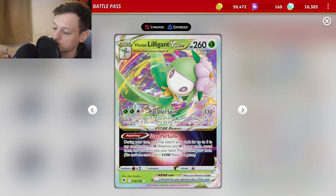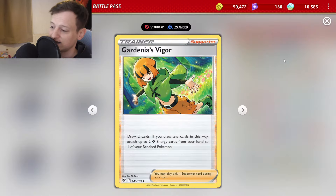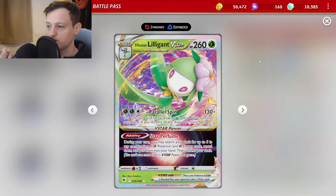Lilligant V-Star also has the V-Star Power Star Perfume which lets you search for any combination of grass Pokemon and grass energy — you pick five of them — and this synergizes really well with Gardenia's Vigour. Gardenia's Vigour is a card that isn't the grass saviour that people thought it would be. It doesn't see much play because you only draw two cards. But if you have two grass energy in your hand you can attach two grass energy to one of your benched Pokemon. The strategy is to use Star Perfume, then use Gardenia, attach two energy to your Lilligant V-Star, then manually attach, and you've got a Lilligant V-Star ready to go.